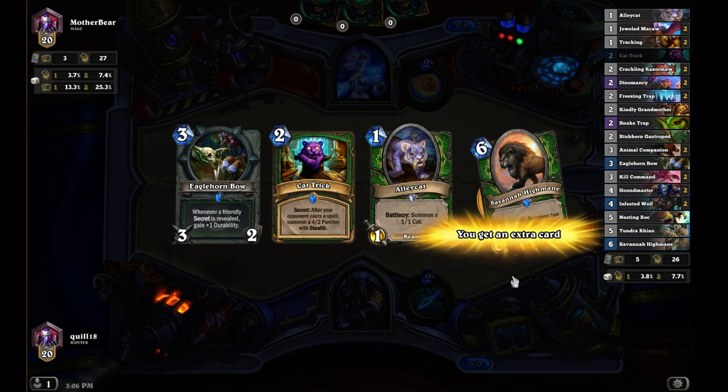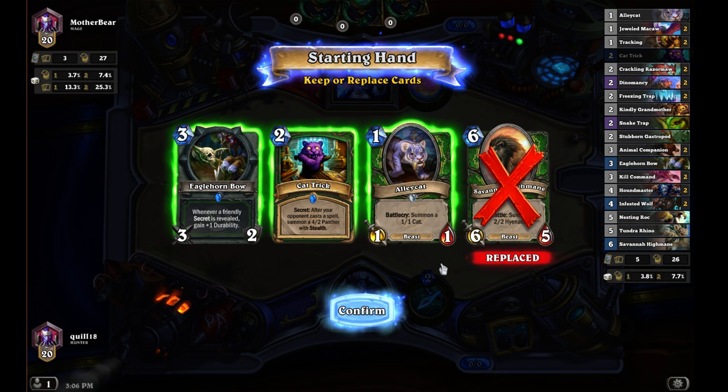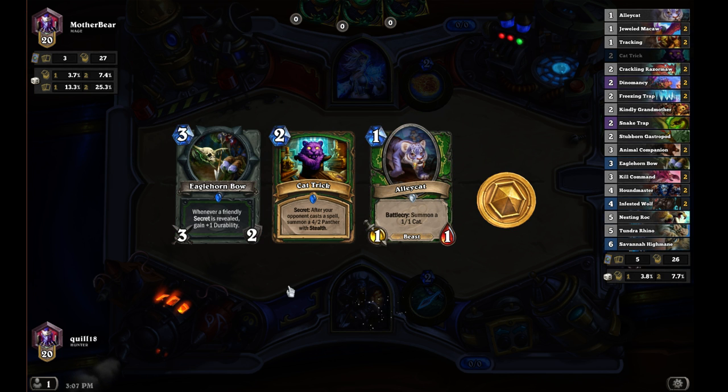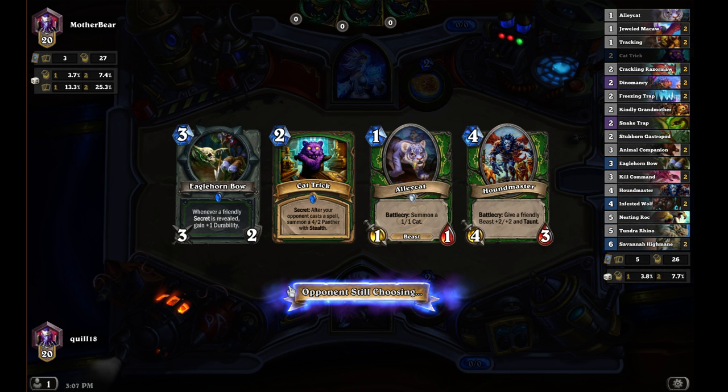Well, that's an interesting setup to start off with. We're not going to need the Savannah Highmane until later - turn one, turn two, maybe turn three. There's a good chance Cat Trick might go off before we get our Eaglehorn Bow out, which is a little disappointing, but other than that it ramps out nicely. No idea what my opponent here - Mother Bear - is going to be playing.